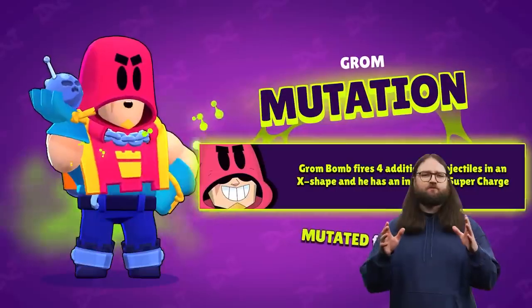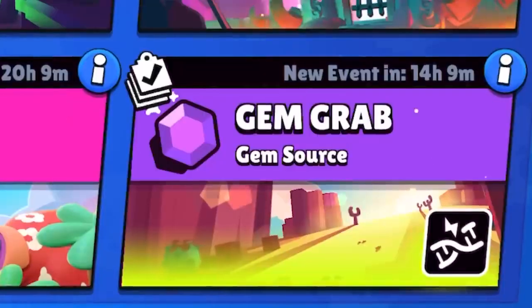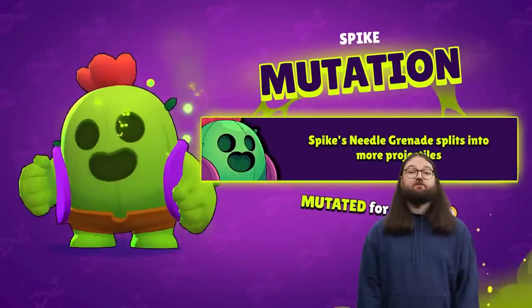Mutations make your brawlers more powerful in strange and interesting ways — everyone becomes OP! Mutations only work in game modes that have the mutation modifier, and they last until the end of the event, so make the most of them before they're gone.